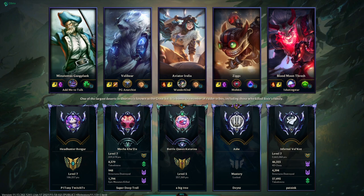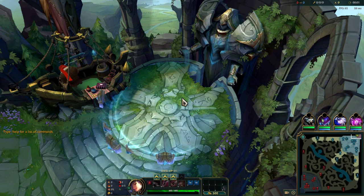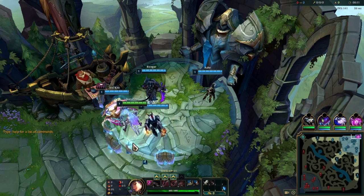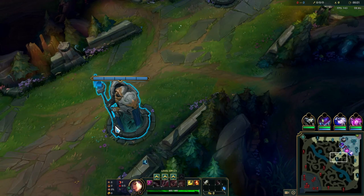I also went Flash Ignite this game, no Teleport. I think either works here — TP will help you make more plays on the map and could help you lane a little bit easier, but I decided to take Flash because it can help me push for a kill or escape a gank. The utility is really good especially in a matchup like Irelia where she can get really aggressive and I might need Flash to survive all-ins or ganks.